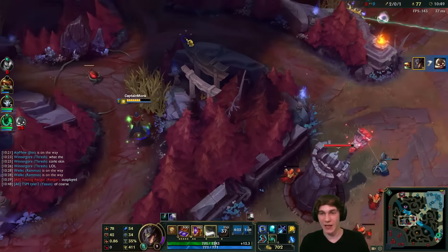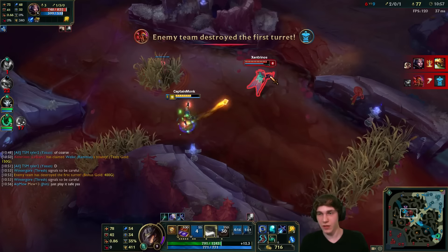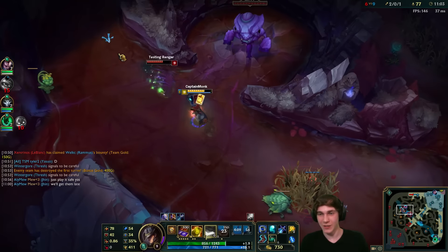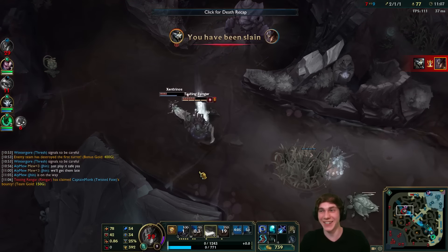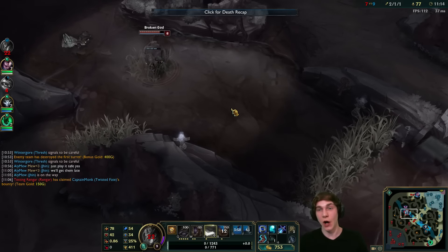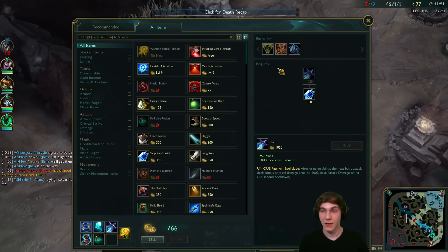Oh my — he went so deep! We got him! Rammus kept the tower busy long enough for me to follow up and get the kill. But LeBlanc's here — she's only level six. I'm just going to wait... nice ult! But Rengar's here too. I think I'm dead regardless — Volibear was on the way and Rengar ulted me. Not much I could do. Feels bad, but that's okay.